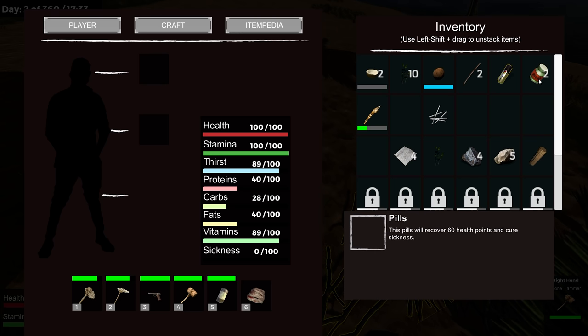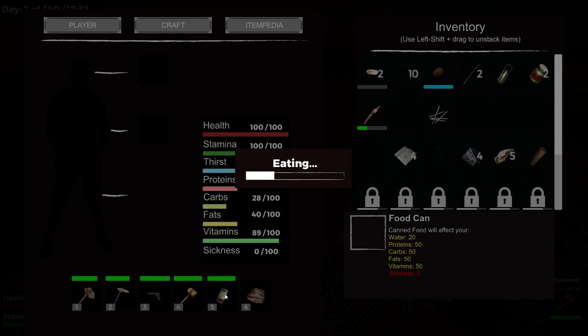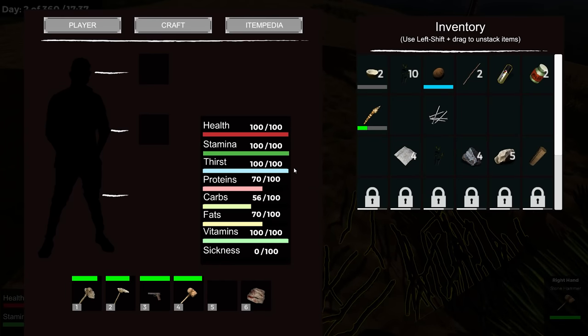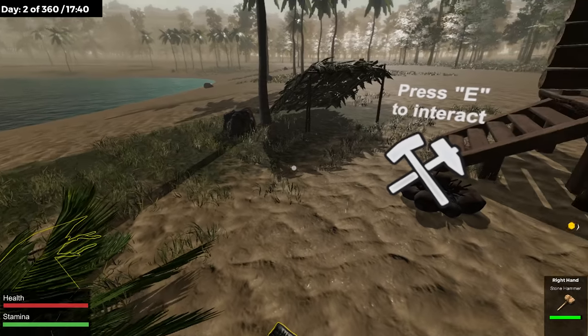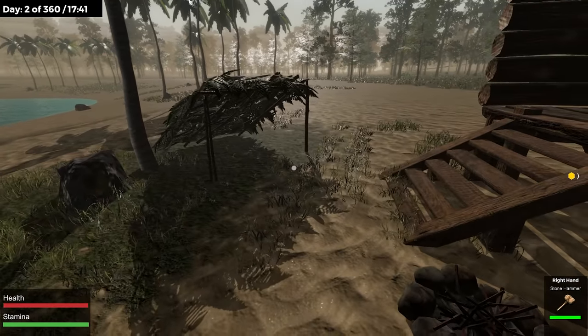My health is all the way up. Let's just eat this thing. That's pretty good! And an empty can — can be used for crafting.